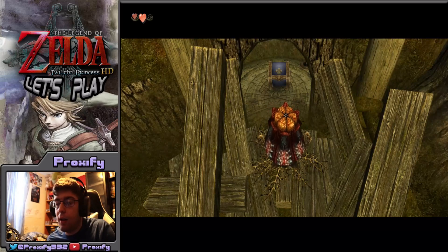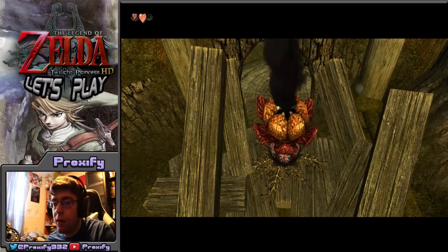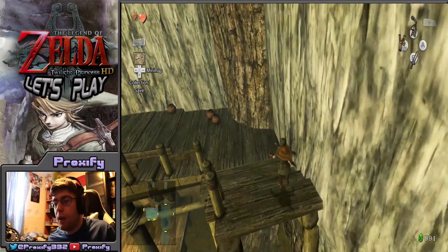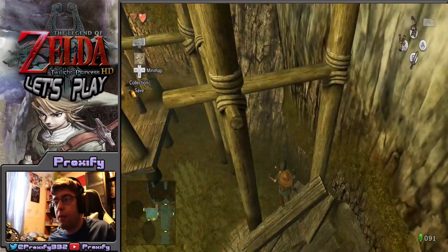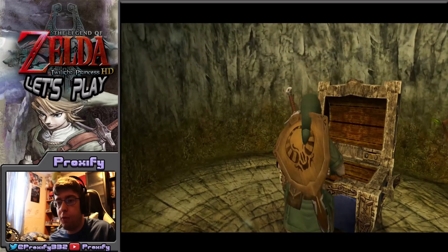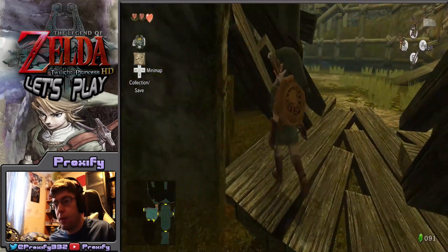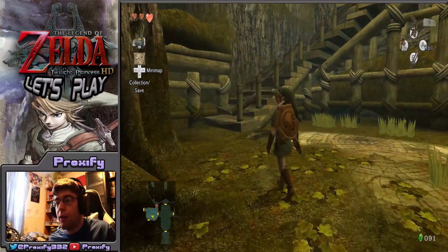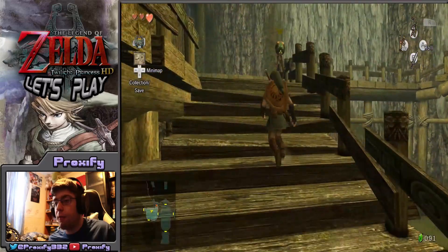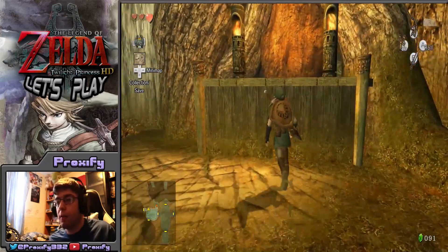Just like that, the ballflower is down and that gives us our heart piece — our second heart piece so far. I couldn't remember how many heart pieces you need to make a heart container; I thought it might be five for this game, but it turns out it's four, just like in Ocarina of Time.